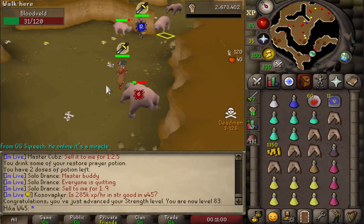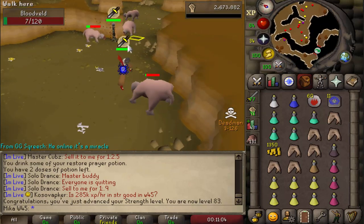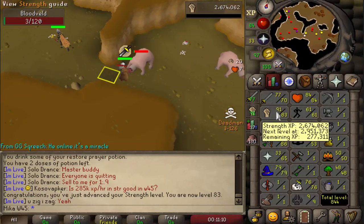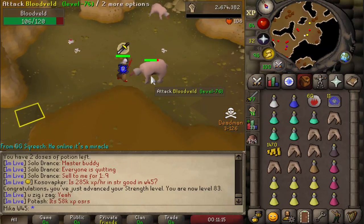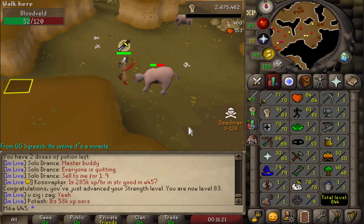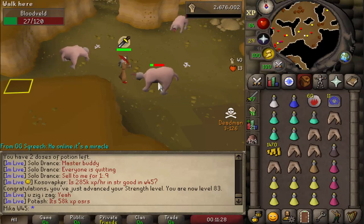Here we go. 83 strength and XP per hour is definitely starting to pick up, especially on a task like this. It is a really, really good task for some fast experience. I might get 84 strength on that task alone, which is pretty cool. At 85, I might swap to whip and then go for 80 attack and 80 defense, and then continue with strength. I'll decide as I go along.